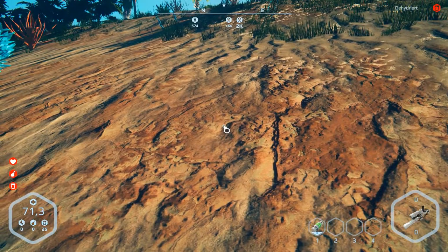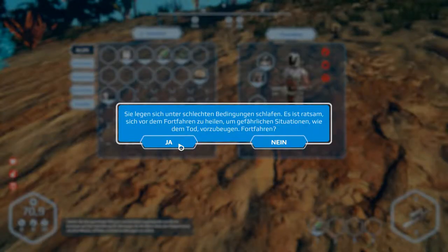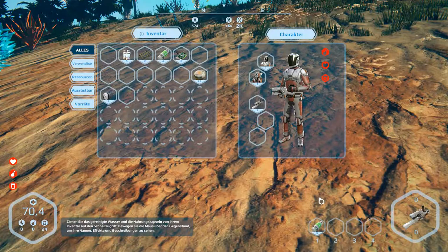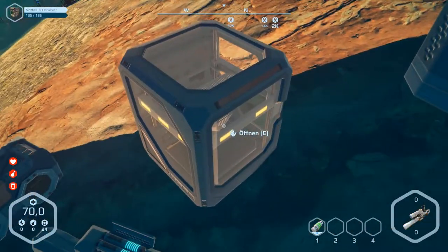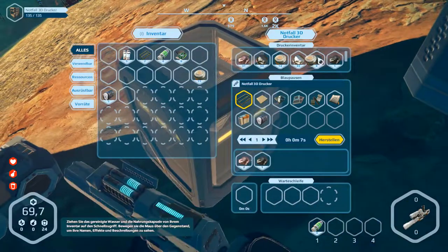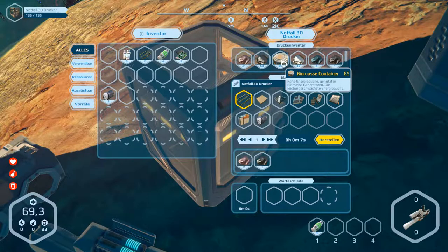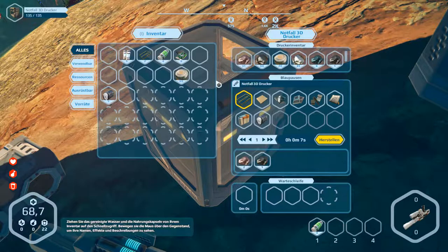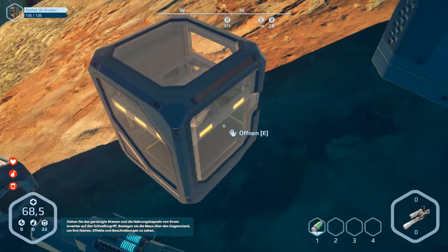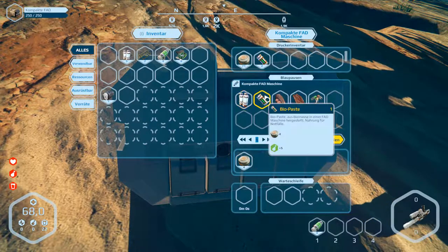We've got a sleeping bag. Let's take the sleeping bag. We have to drink something and eat something — that's important to get a good rest. Open this and put that in there. Let's produce... that's the wrong place. Take this and put 20-30 into there. Exit and go to the fed machine. Open the fed machine and produce food in here.